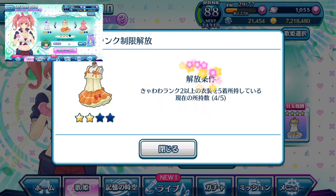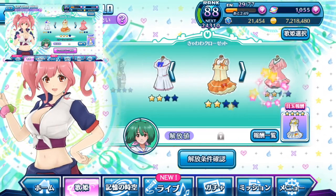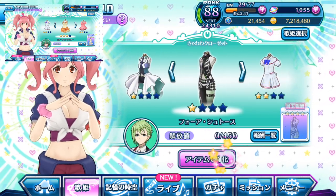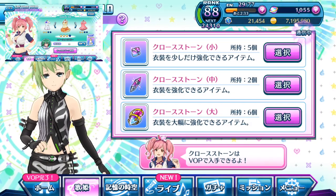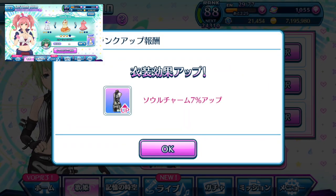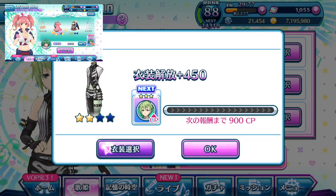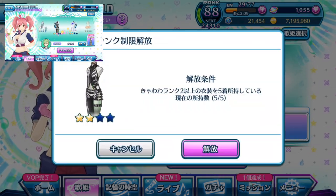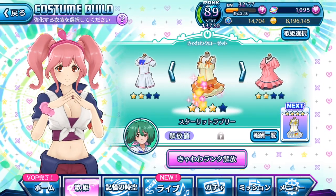If you have unlocked your costumes to rank 2 and want to move them to rank 3, there is a lock on top of the pink icon that won't allow you to proceed because there is a requirement you need to meet. That requirement is to have 5 different Diva costumes at rank 2. Ranka has only 4 costumes available for ranking, so I ranked up Reina's costume to rank 2 as well. That let me continue on to rank 3 — that's why Ranka's Seikahiko costume is now at rank 3.